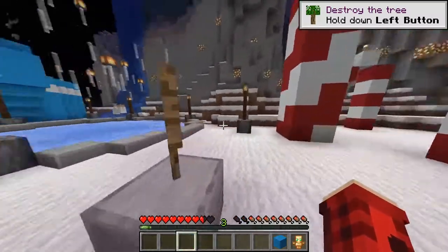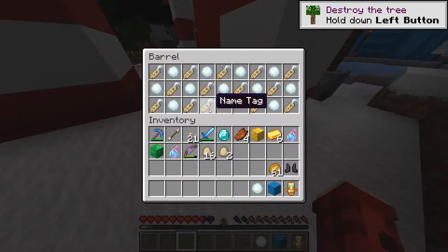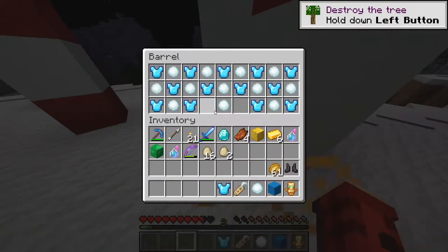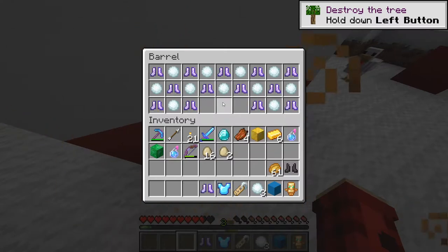And now it's time for the candy cane forest or the peppermint forest. Let's see — we get some snowballs and some name tags. And this one we get protection with unbreaking three. And we get feather falling.